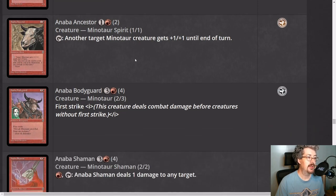Anaba Ancestor is a rare — another target minotaur gets plus one plus one. This would be pretty good since red has a number of minotaurs, and there's also a blue minotaur, Labyrinth Minotaur. But as a one-one, it just dies to the cards I've already mentioned — Dry Spell, Serrated Arrows, or if the opponent has an Anaba Shaman. I'm going to give it about a one. It's kind of a trap as a build-around rare; doesn't actually do what you want in the minotaur deck because it just dies.